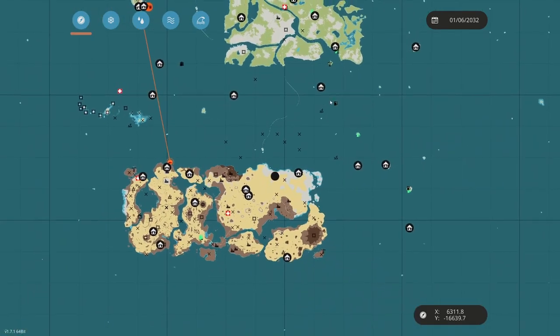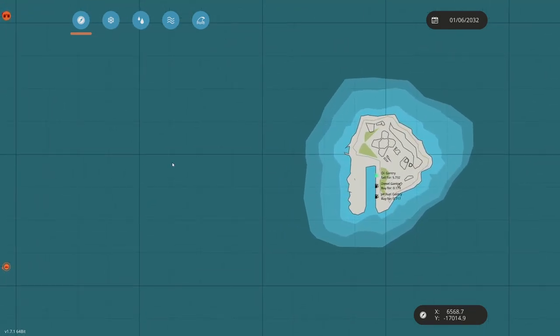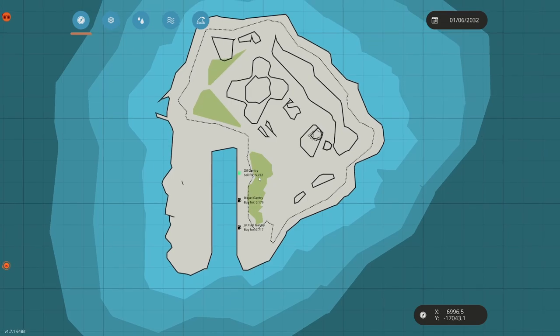I talked about the added surge pricing — that's going to increase and decrease the price. If you sell a ton of oil, the price is probably going to go down. If not a lot of oil has been in the market, it's probably going to go up. Right now oil is considerably more expensive — you'll make more money with oil now than you used to. You could buy diesel before for 35 cents; now you can buy diesel for 17 cents. There's going to be surge pricing so these will change more often. Here's a jet fuel buy for 71 cents. Right now oil is selling for $5.73.